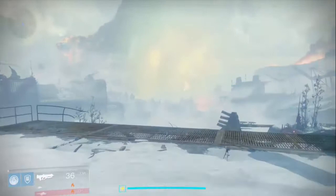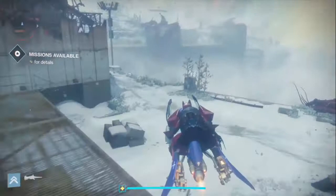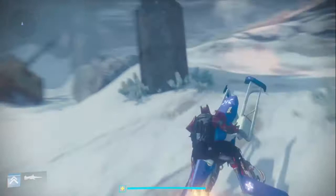You want to start off from the spawn of Plaguelands, take out your ghost, summon your sparrow, and just follow the way I go. Most people go right but I like to go the left way because it just seems a lot quicker when I go this way, so just follow exactly where I go.